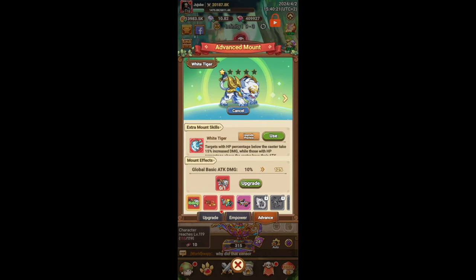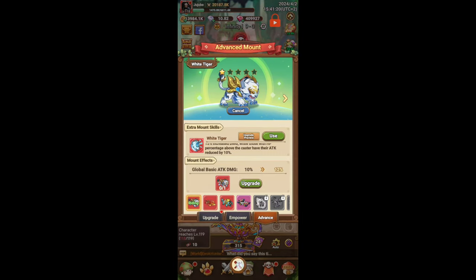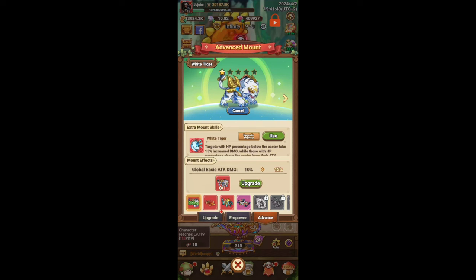With the white tiger, it's also quite a good mount for warriors. Targets with HP percentage below the caster take 15% increased damage, while those with HP percentage above the caster have their attack reduced by 10%. As a warrior, you want to take as many basic attacks as possible to counter them, so reducing the opponent's attack damage is essential. If you also run Easy Breezy which reduces attack by another 20%, every 15 seconds you'll have 5 seconds where their attack is reduced by 30%, giving you more chances to proc counter strike.